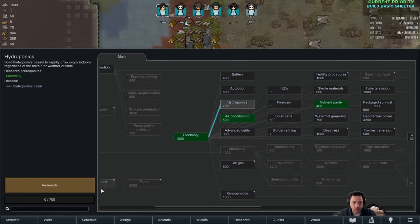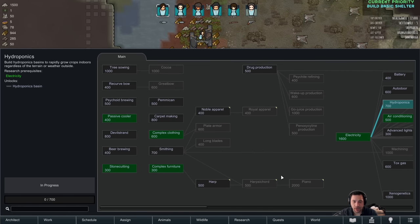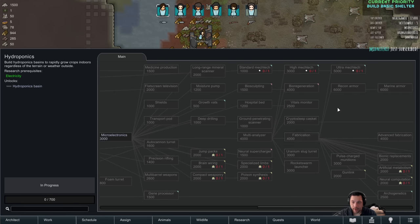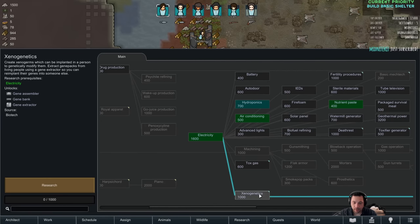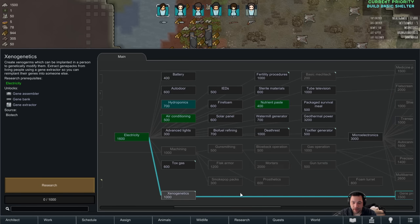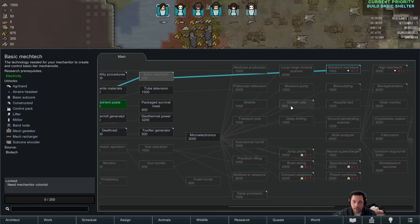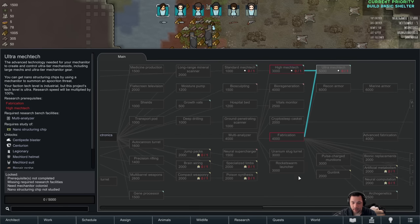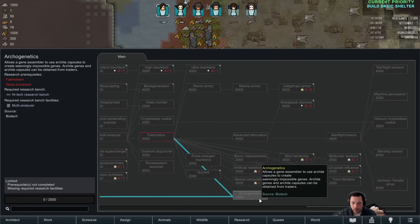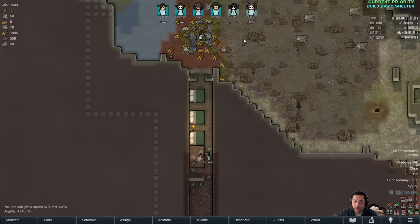Initially I think I'm going to push for hydroponics, or battery — both, they kind of go hand in hand. There are a lot of new research options and they're color-coded: yellow is royalty, reddish-orange is ideology, and blue is biotech. Some of the new biotech research includes xenogenetics, tox gas, death rest, toxifier generator, fertility procedures, basic mech tech, standard/high/ultra mech tech, gene processors, arco-genetics, waste pack atomizers, and tox infiltration.